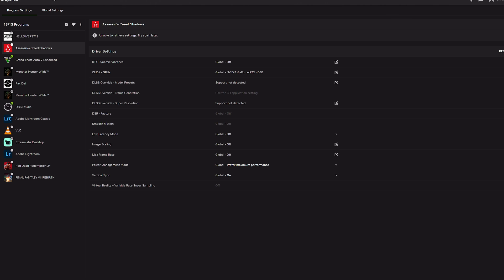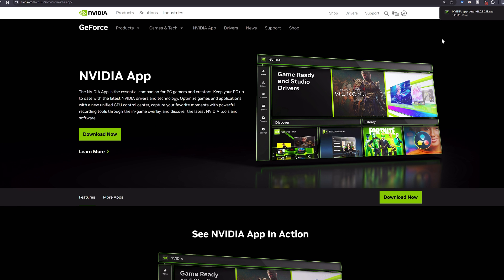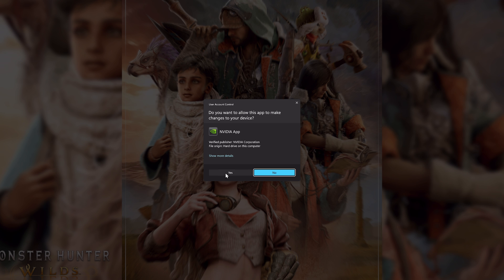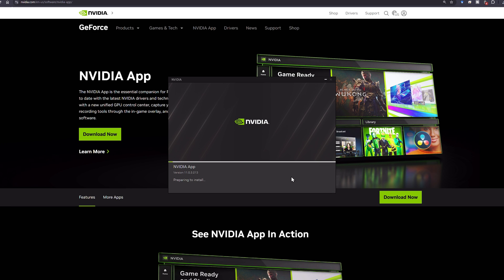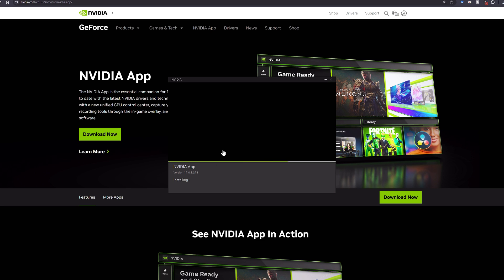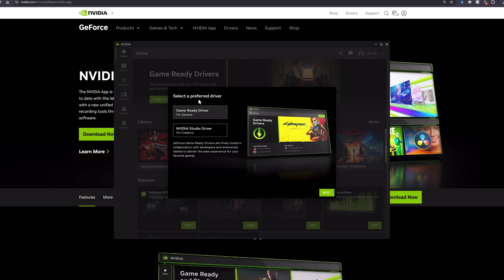If it doesn't work after force closing, you have to actually reinstall the application. That is kind of a pain but it does work. I downloaded a new version right away and it does say beta on it, so even though they said it's fully released, in my opinion the app is definitely still beta. They have a ways to go — I do like some of the features, but it's unstable.